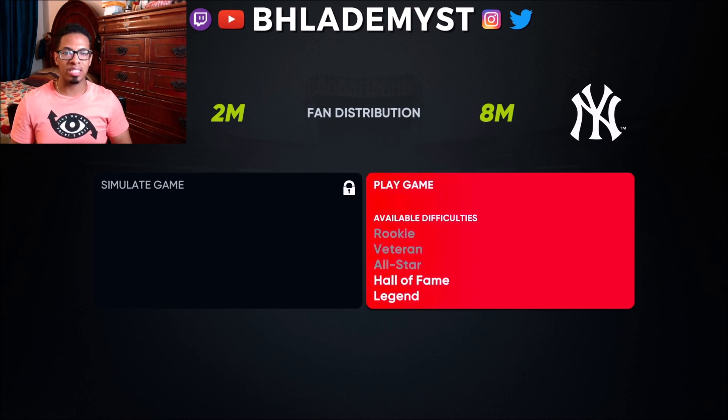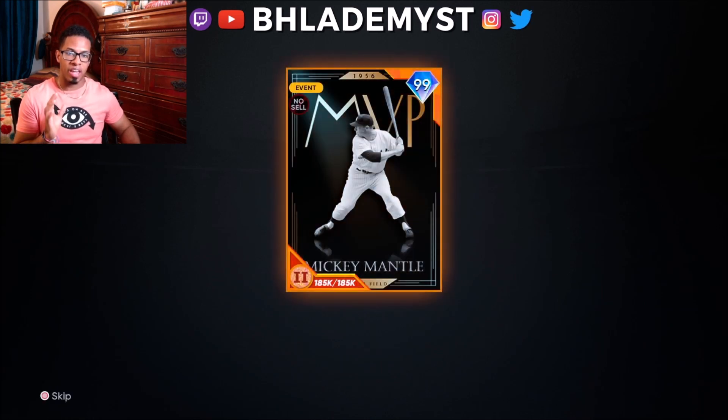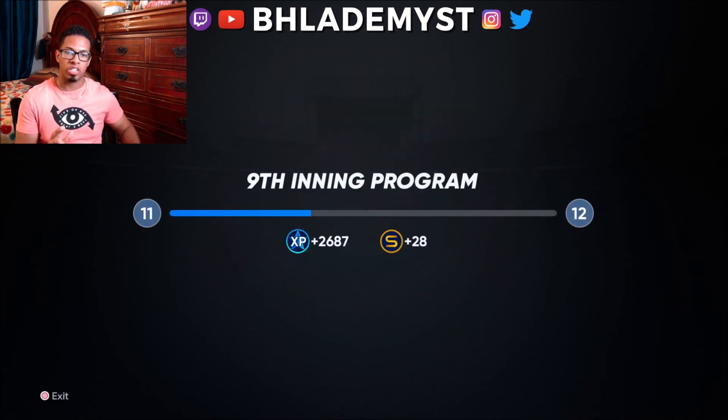We've got 3 million fans — it's definitely going to be Hall of Fame. We finally see the first hidden reward of the map. I'm going to play it out on Hall of Fame. You have the opportunity to reinforce right there and try to get it at an easier difficulty. We have captured the Yankees — this is going to be a very crucial stronghold.